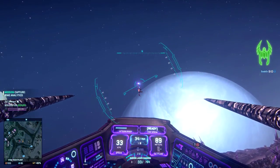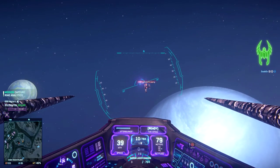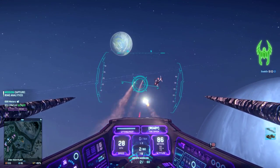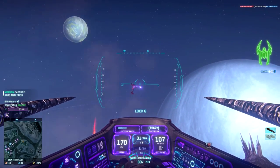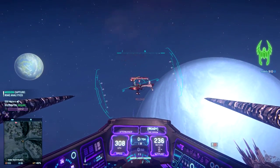Before I start, I want to let you know that the coyote missiles hold six missiles per clip, as I will be referencing this throughout the course of the video. To purchase this weapon, it will cost you 1000 certs or 700 station cash.